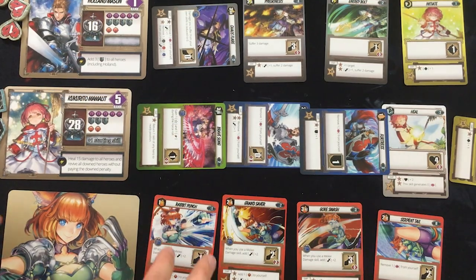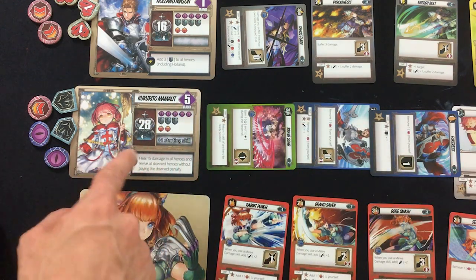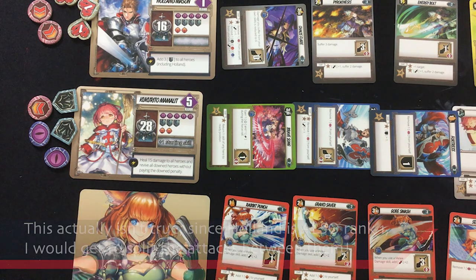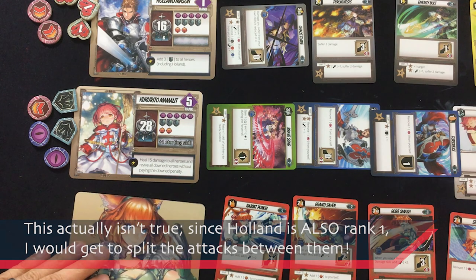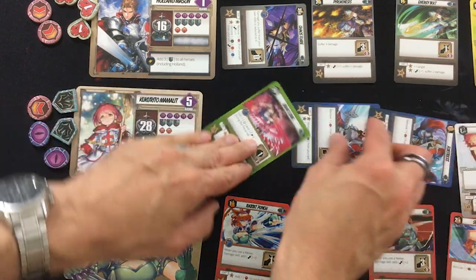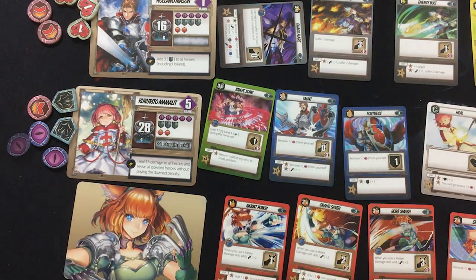Oh no — I just realized I made a big mistake. When somebody rests, in addition to getting all their abilities back and being able to use a soul ability, they lose two aggro. Which means guess who would be target number one for all the attacks coming? So I guess Kukurito is just going to heal and get all his abilities back that way and get another aggro. We're in for it until more of these people are dead.